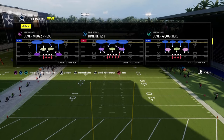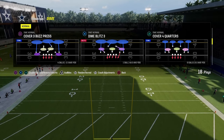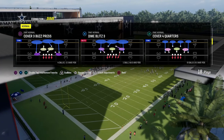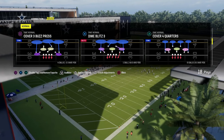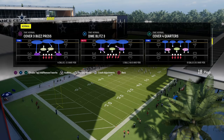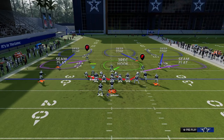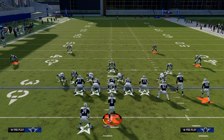The play you want to utilize is Dime Blitz 3. This is the main play you want to base out of for this defense — it is fully equipped with everything you need to stop pretty much any offense. What Dime Blitz 3 does is it brings this corner inside just a step, which makes this defense incredibly effective.